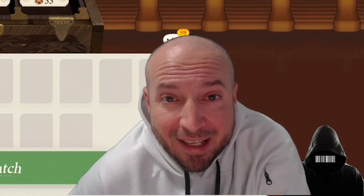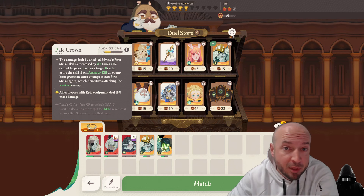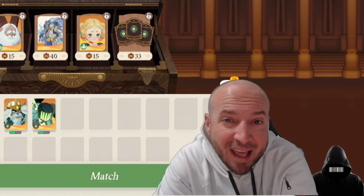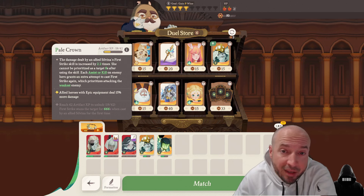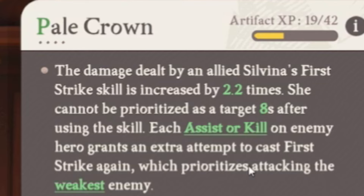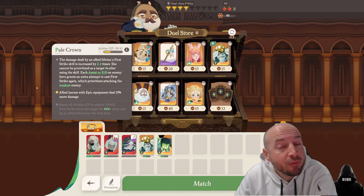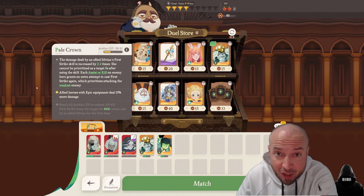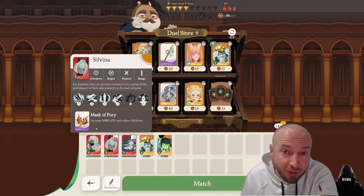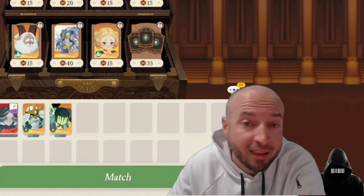On my server, number 69 — giggity — in Honor Duel, I've been ranked one for the majority of the time. I bounce between one and five because everybody's trying to get to that top. A Silvana combo with Pale Crown is just nasty. The damage dealt by first strike is increased by 2.2 times, she can't be prioritized as a target, and every assist or kill she attempts first strike again. And if you pick allied heroes with epic equipment, they deal 15% more damage. Get the Mask of Fury equipment — it increases 100% attack — and you will literally one-shot the enemies and win a match within like 15 seconds.